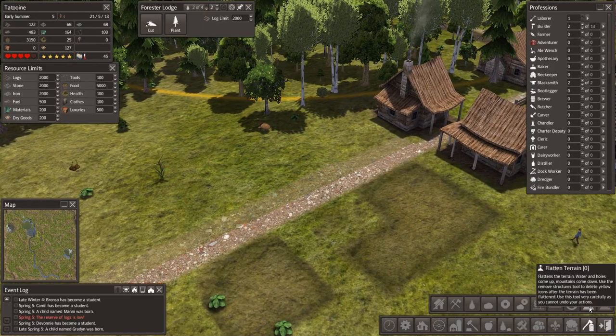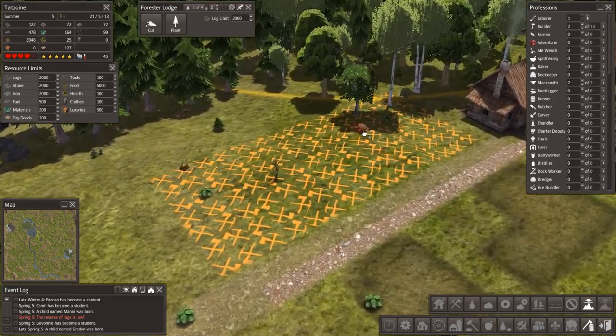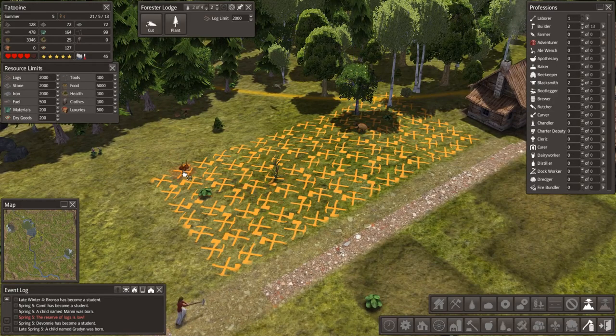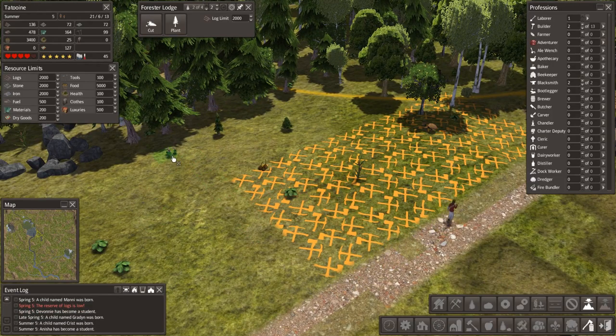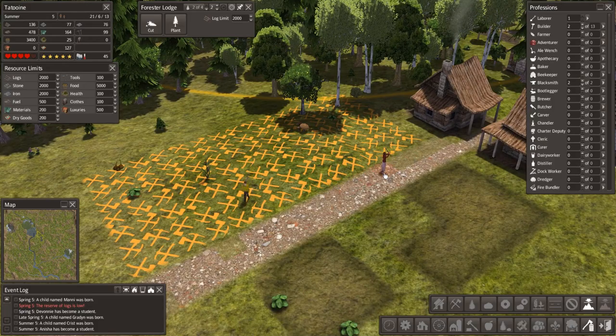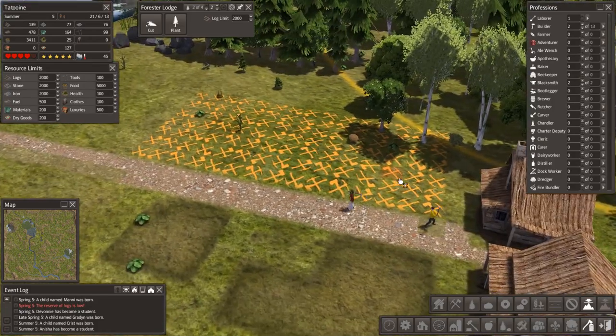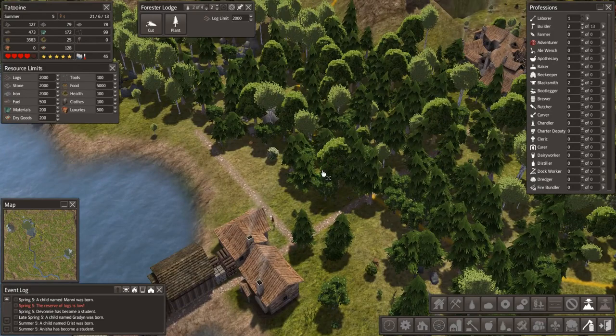I'm going to start spacing stuff out now. This house will get knocked down. This road is going to be increased to two wide because it's going to be one of the main roads. We'll extend it out like that. This area is lumpy and bumpy, so I think we'll have a bit of flattening going on — we'll use the regular terrain flattening. Look at the mushrooms there, and those are onions you can see. There's all kinds of little plants lying around on the ground.